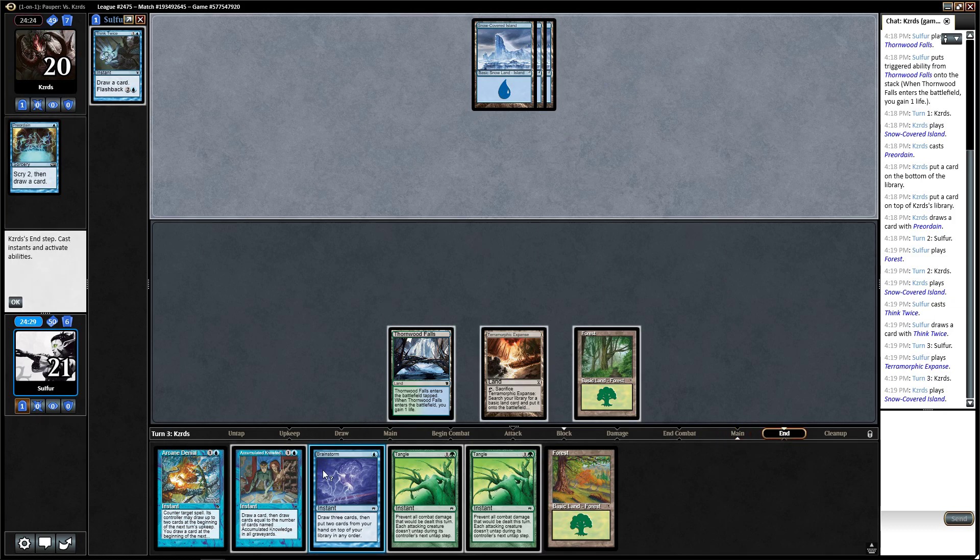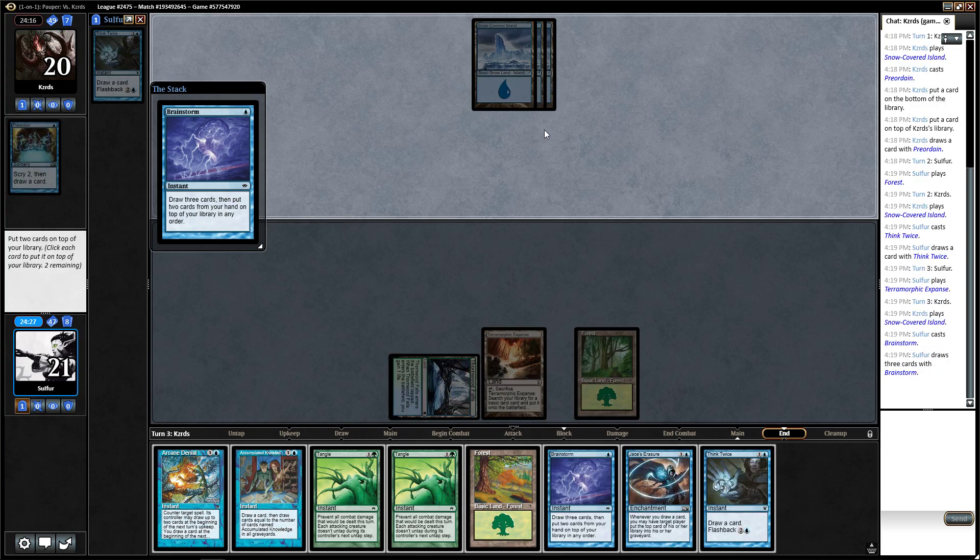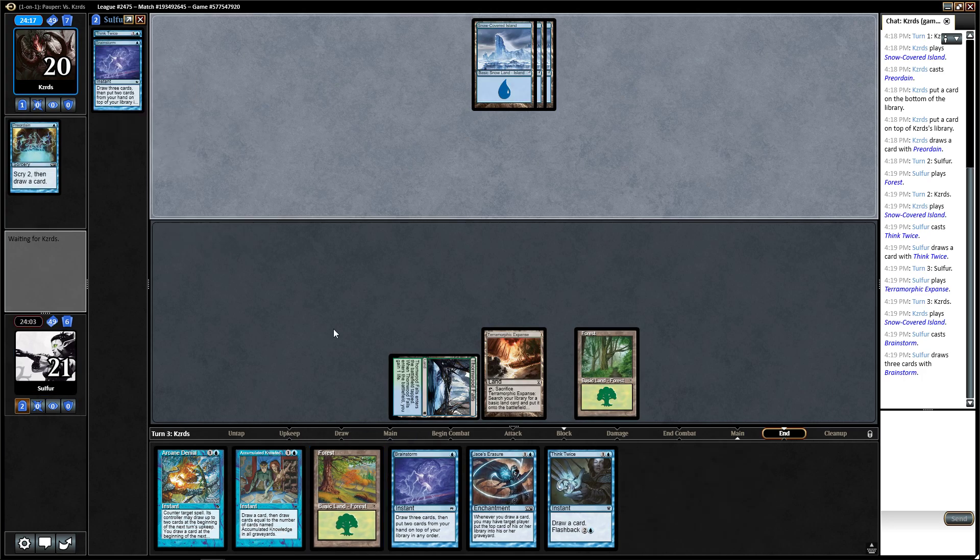Opponent goes, fetchland over to Island, pass. Let's see if he wants to Spell Stutter here — nope. Here's a Jace, which we will be able to protect, which is really, really good. So we'll put back Tangle, Tangle. Let's put back Tangle. I think it's going to be Tangle, Tangle — not going to need them for a little while.